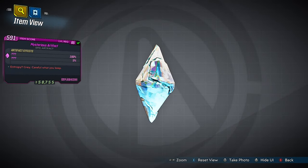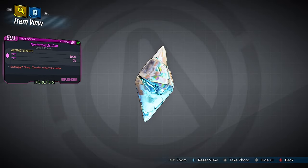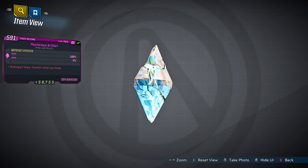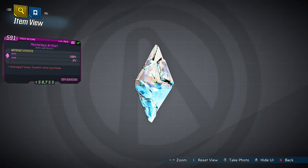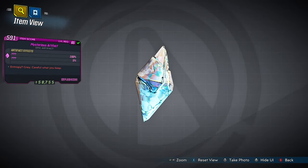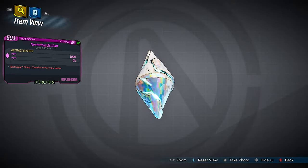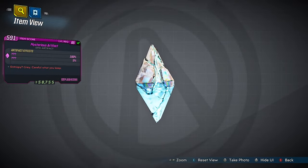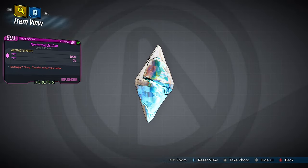The Mysterious Artifact is an item which has been in the game files for BL3 for a very long time but never really did anything and no one really knew what it did. When I was working on my mod Redux, I looked in the files and looked at this item in particular and saw what it did, but wasn't really sure what it did.